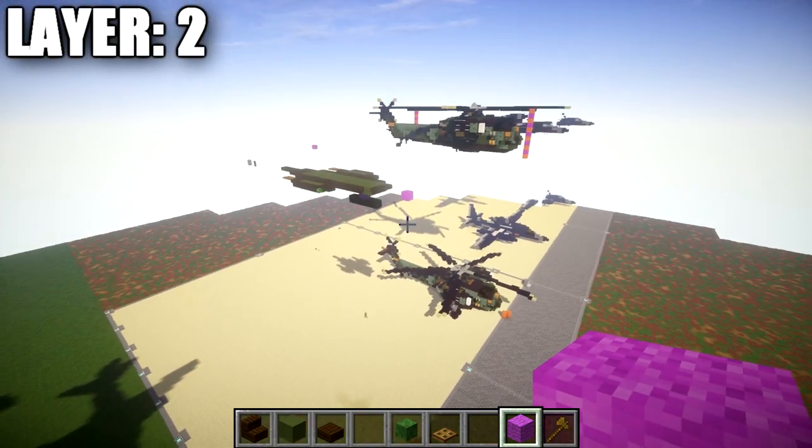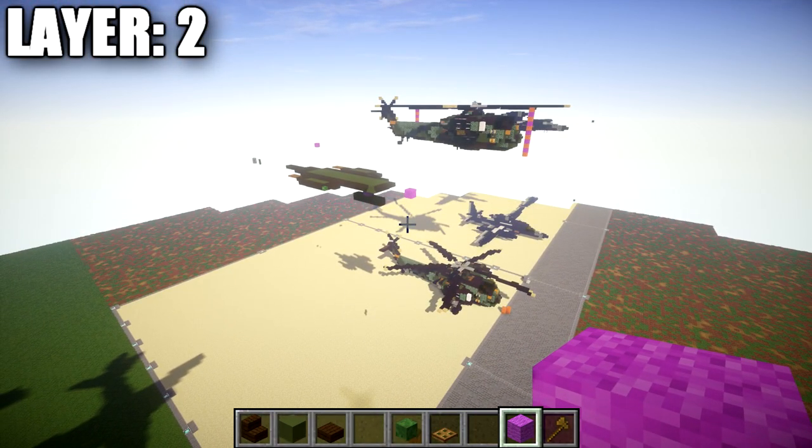Once you have that all complete, that's going to do it for layer number 2. With that, we're going to drop down to layer 1, get that layer squared away, and then move back up to layer 3.